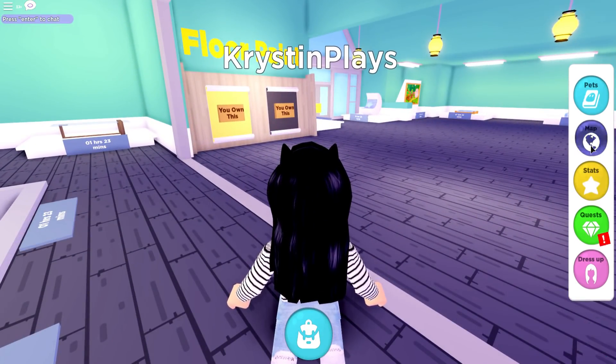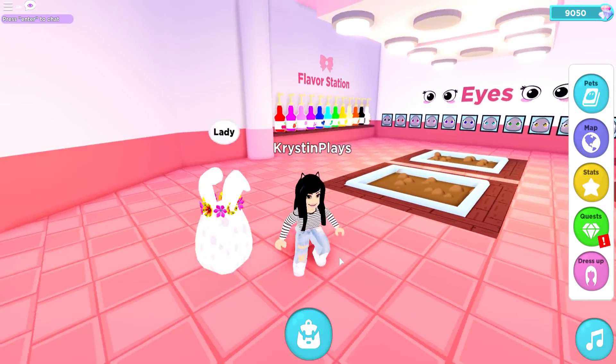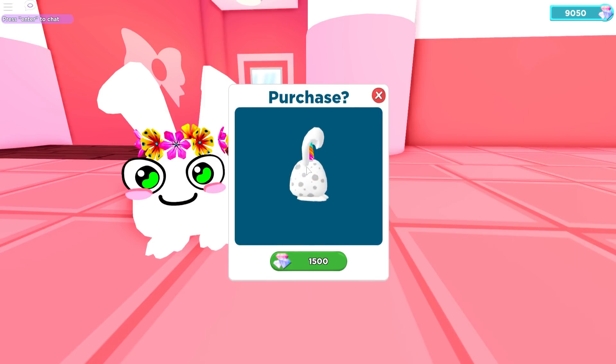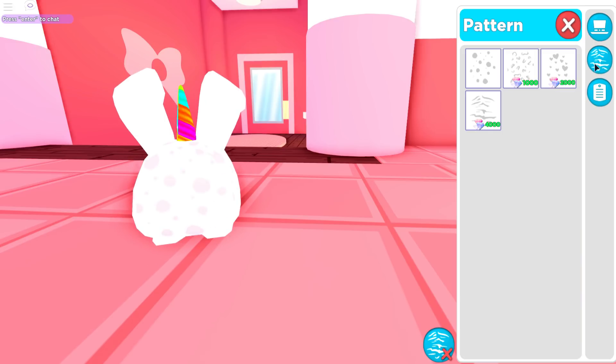Next we should go over to the salon because we are going to do a little makeover for our pet. I did see something I just unlocked — I was able to raise the bond level up. I think I'm going to take the crown off. I either want to do the tiara, but I definitely think we're going to make a unicorn. We do have enough points for that, so we now have a unicorn!